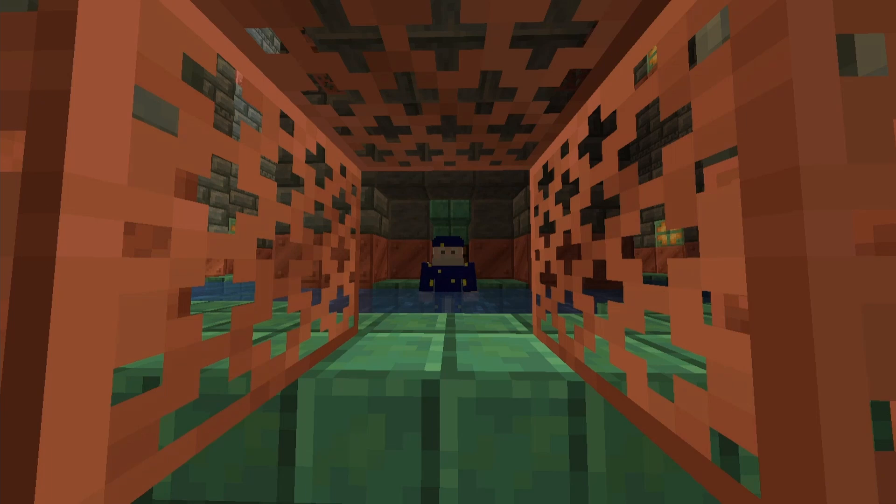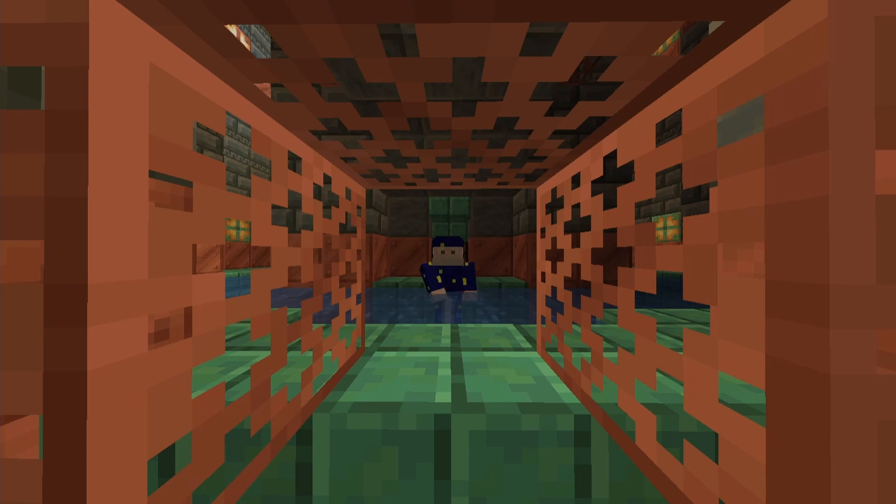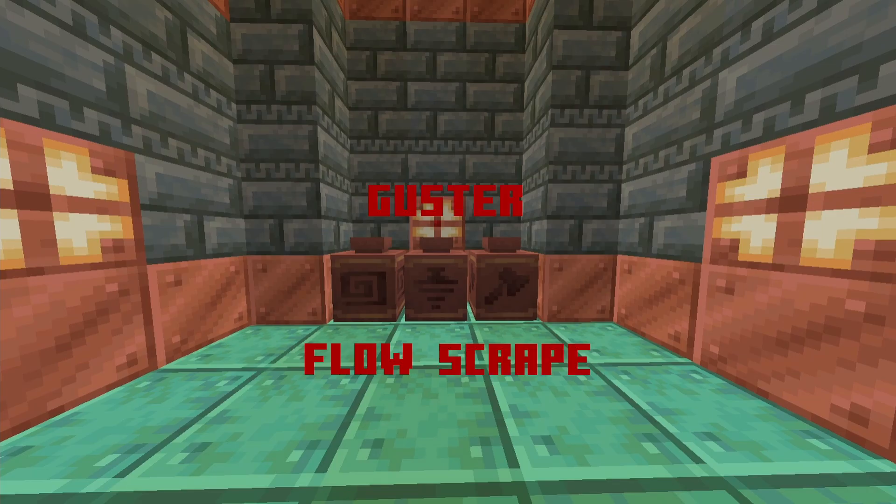There's also some new banner patterns you can get from these Trial Chambers, those being the Flow and Guster banner patterns. And there's three new Pottery Sherds you can get, those being Flow, Guster, and Scrape.